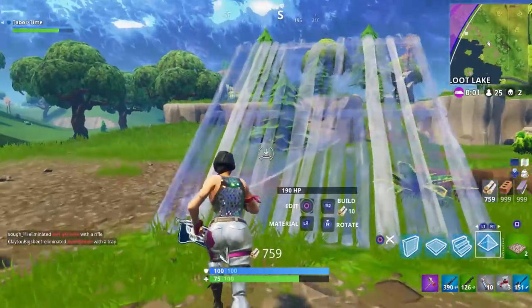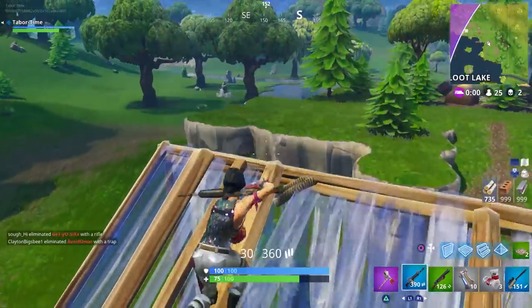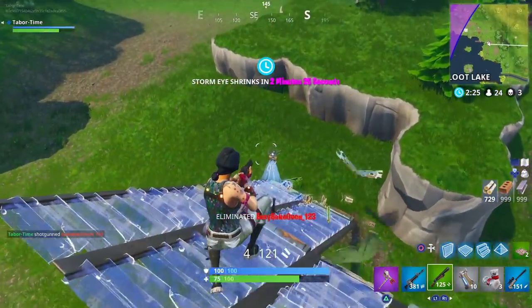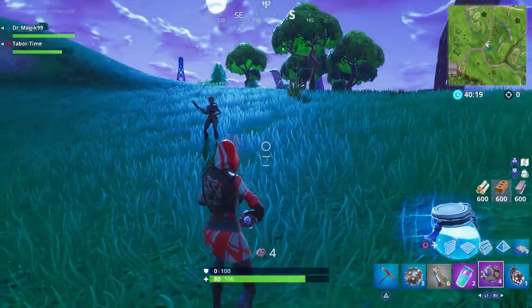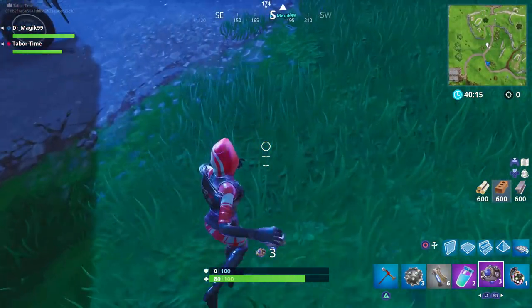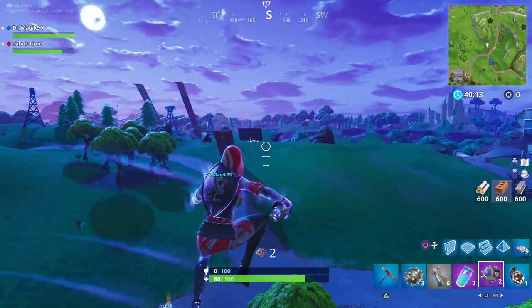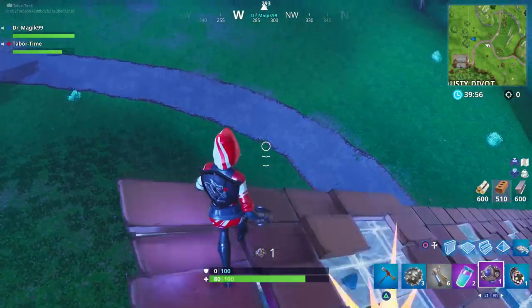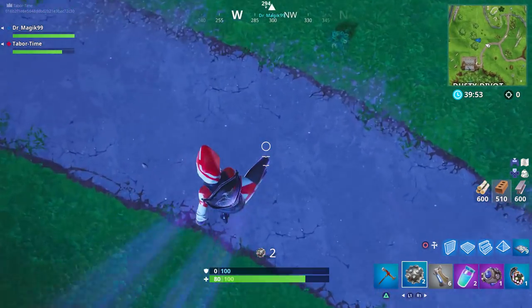The developers said that getting 1,500 materials was too much of an advantage, and they made it so you would only receive 600 total. Flash forward to this week — they just released the new shockwave grenade, and this is more or less the impulse grenade on steroids. It's better in every way imaginable, it seems to blast you further, and you can't take fall damage. But it's this item that's the key ingredient to our golden llama glitch.